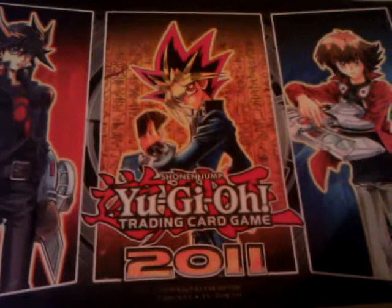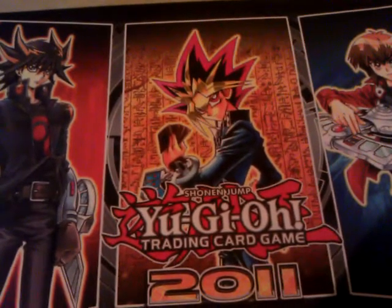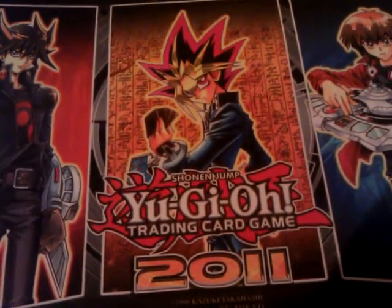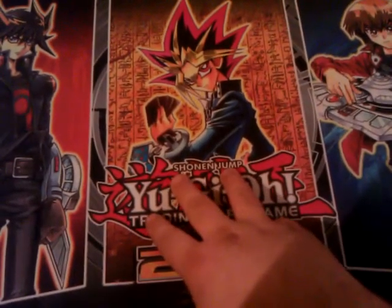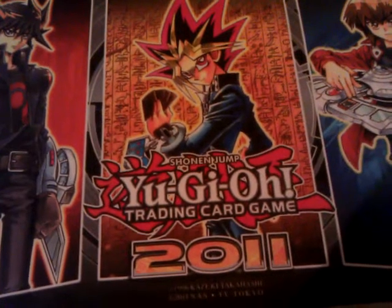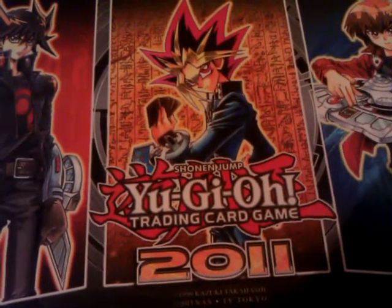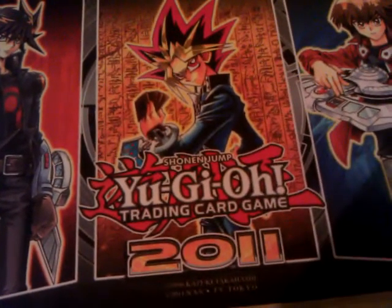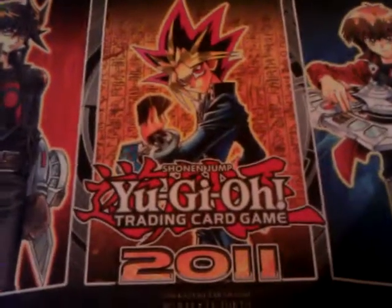I lost in top 4 to the guy who topped — the only person who beat me in Swiss — with his Tachyon Psychics. That deck is really interesting. It uses the good Psychic engine with Esper Girl, Silent Psychic Wizard, and Serene Psychic Witch, as well as Tachyon to give it more speed and synchro plays. It's got a big boost now with double Emergency Teleport, and focuses on the Psychic stuff with Creature Swap or Enemy Controller. It's really annoying to face with a big monster out. Anyway, here's my decklist.